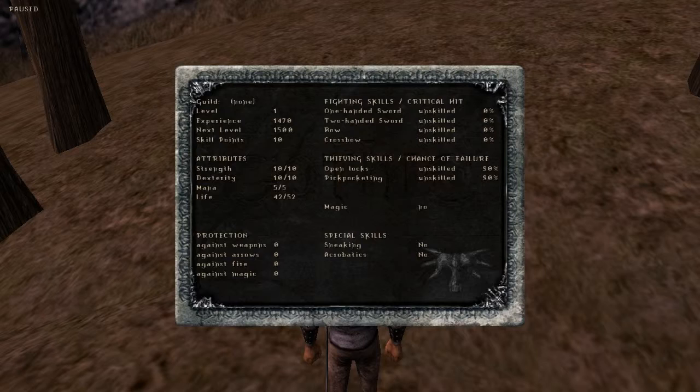It costs 10 skill points for the first training and 20 for the second. Gaining points in strength, dexterity, and mana costs 1 per time. Life is automatically gained when you level up - you gain 12 hit points per level.